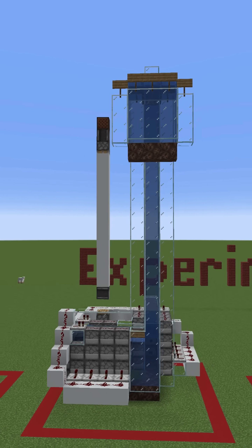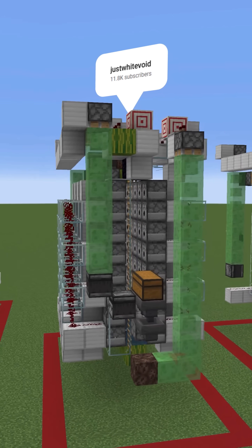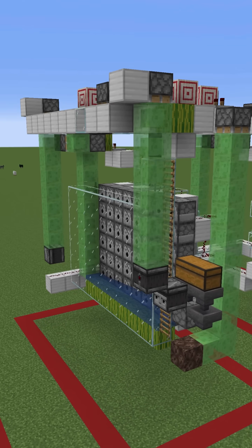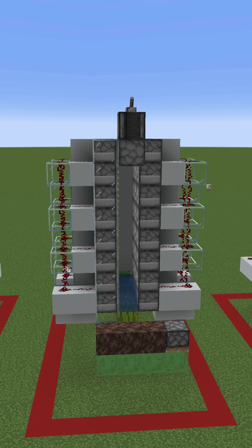My initial designs were super inconsistent in damage, so I scrapped them and started with the best railgun currently out there. It's amazing, but the problem is that it's overkill and it only shoots straight ahead. So I tested how much TNT you really need for it to be deadly to a player — that number is 48.